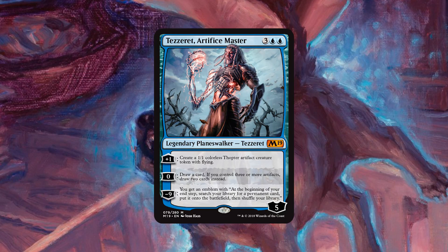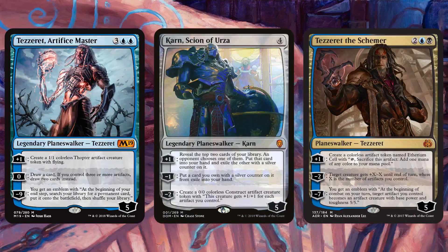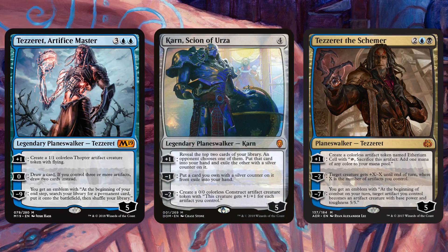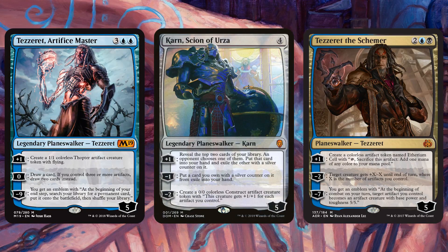The reason I'm so excited for Tezzeret, apart from the card just being powerful on its face, is we have a ton of support in Standard right now. Curving Karn Scion of Urza into Tezzeret Artifice Master seems absolutely insane — they work so incredibly well together. Karn coming down, generating card advantage, making artifacts, followed by Tezzeret making artifacts, generating card advantage. Seems like an insanely powerful curve. And that's not even to mention Tezzeret the Schemer, so we have the potential, at least for the next three months until Tezzeret the Schemer rotates, to play a weird artifact-y blue-black Super Friends list with all of these cards making their presence felt.